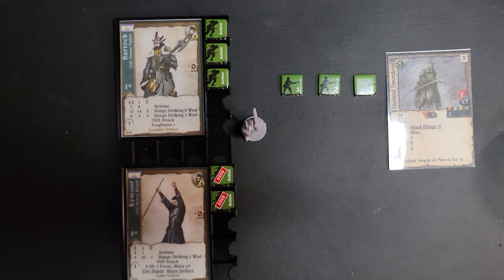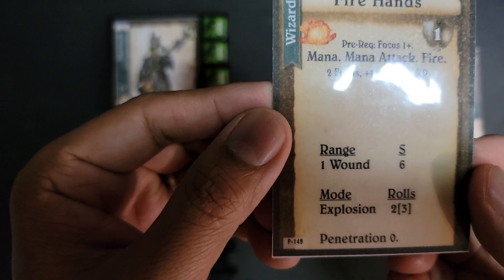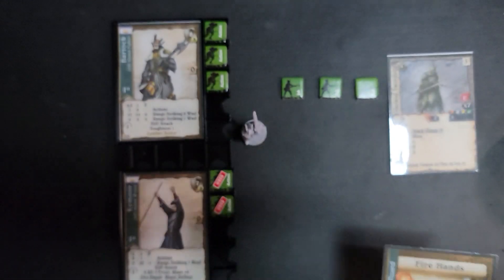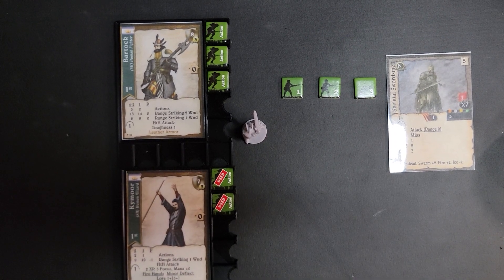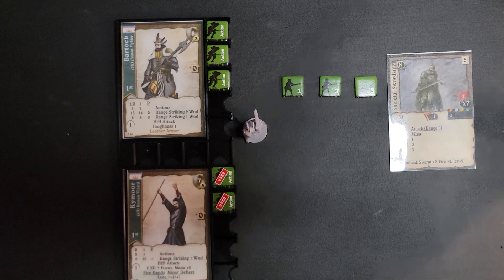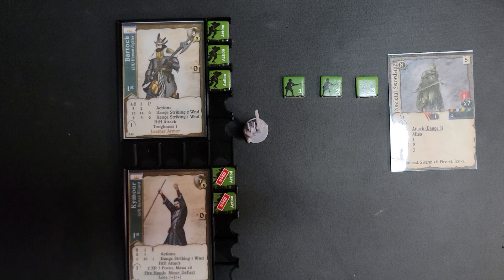We're going to jump in the middle of combat. Kymoor the wizard had just cast a Firehands spell. Firehands is an explosive attack that he can roll up to three dice with an upgun action, and you hit on a six. Let's say for the sake of this demo that he whiffed on all of those. But since the Skeletal Warriors only have a cover of one, he beat their cover, so he gets to apply three vuln counters.